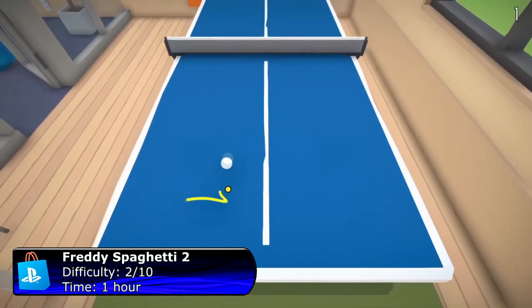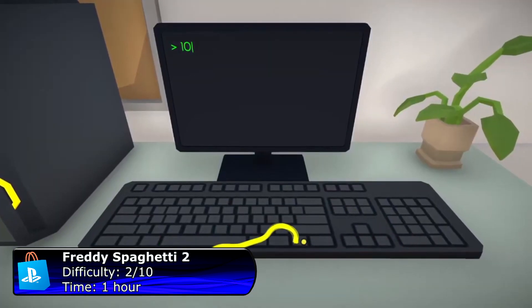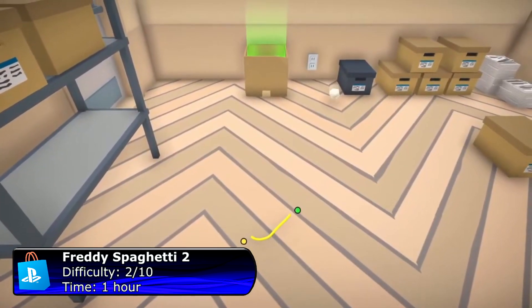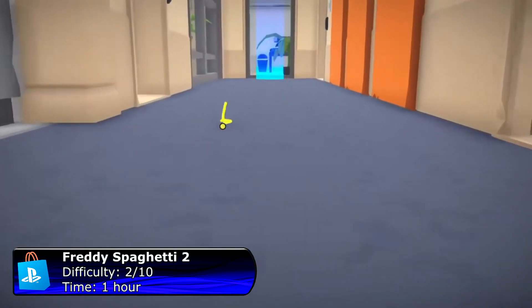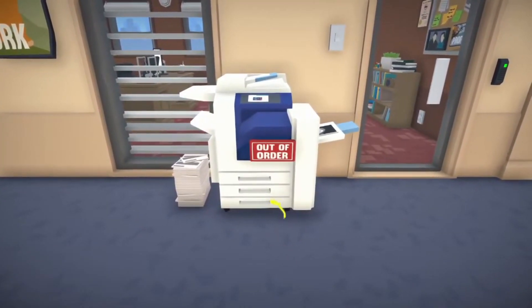The game is cross-buy between PS5 and PS4, so basically you can get two platinums. The game is pretty weird because you play as a spaghetti, and the goal is to complete all 40 levels. Each level is a bit different, and the game is definitely worth 99 cents. It has 41 trophies — one for completing each level — and since it's cross-buy, you can earn a total of 82 trophies, which is not bad at all.